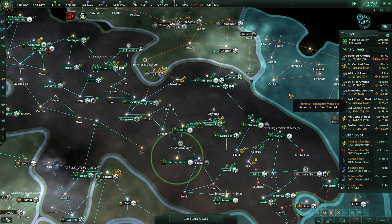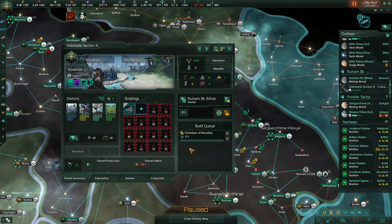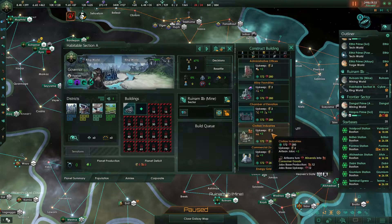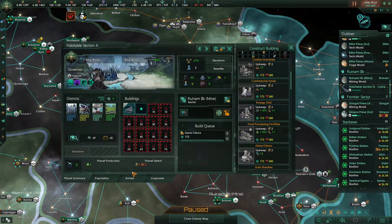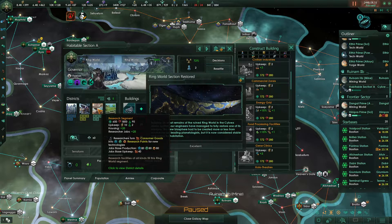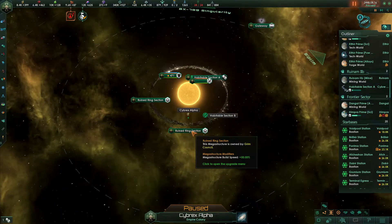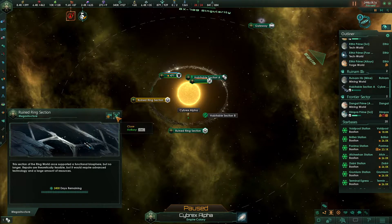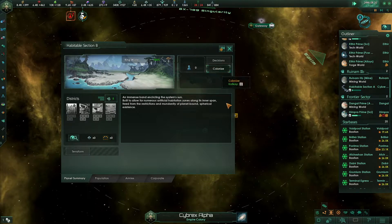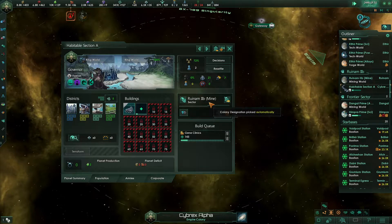A new colony has been propagated — excellent. So that is our new colony on this habitable section, and it's instantly building a chamber of elevation. I'm actually going to change that to a gene clinic. You can see here, these research segments are super duper powerful. Another ring section has been restored, which means that we should immediately begin work on the final ring section. We should also colonize this one just as soon as we can — we can colonize it with these starfish. Colonize it with starships — I mean, technically, that's what we're doing.